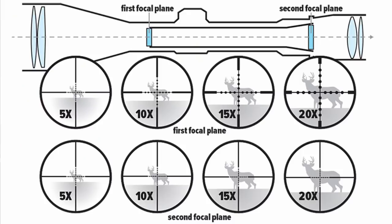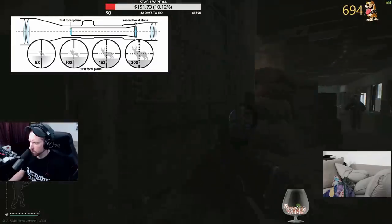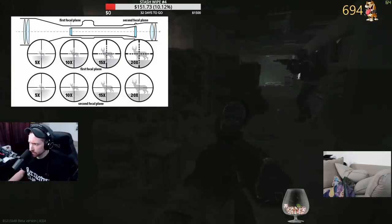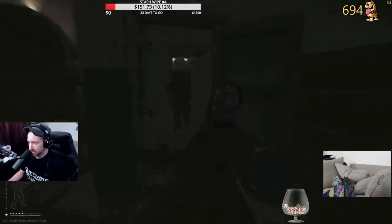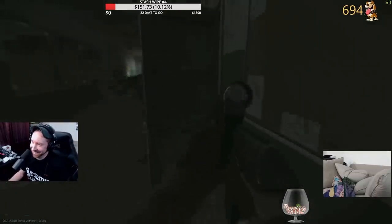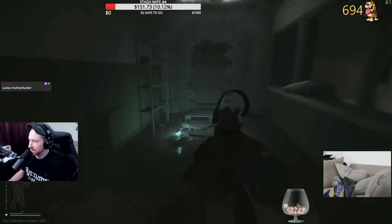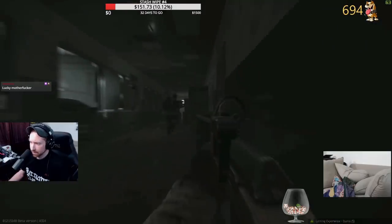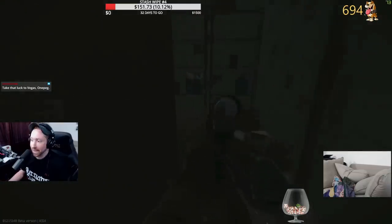Scopes have two focal planes. Scopes that utilize the first focal plane will have a reticle that increases in size as magnification is increased — everything gets larger in the picture. Scopes that utilize the second focal plane do not have a reticle that increases in size. There is a difference in Tarkov's math for ranging a target versus calculating the accuracy cone of your gun. For precision shooting, it is wise to understand both. If you want to range your target, this math only works for the second focal plane — for Tarkov, we'll say max magnification of the scope, although this is crude. For accuracy calculations, in the sake of simplicity, we use the first focal plane.